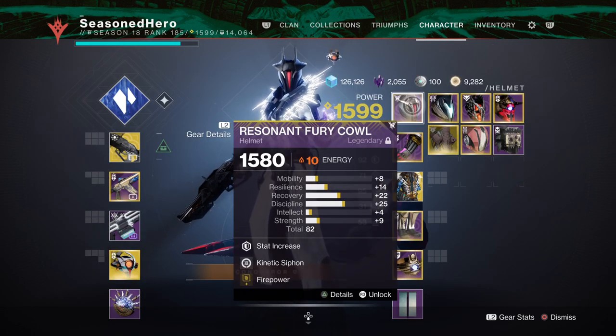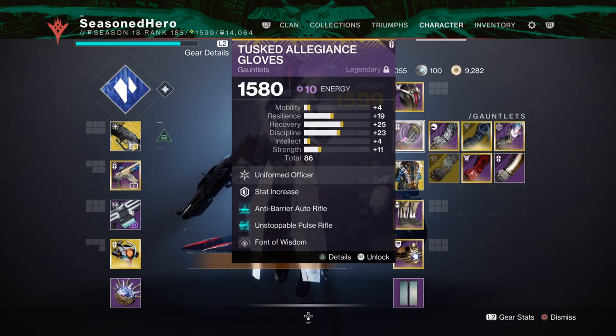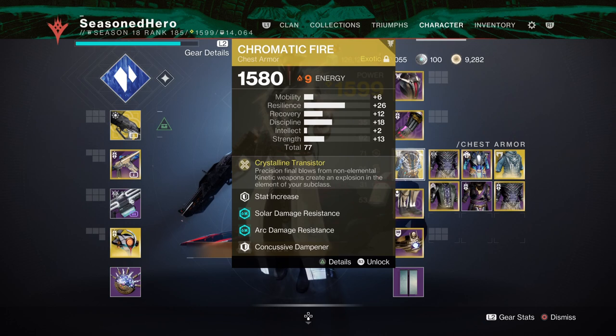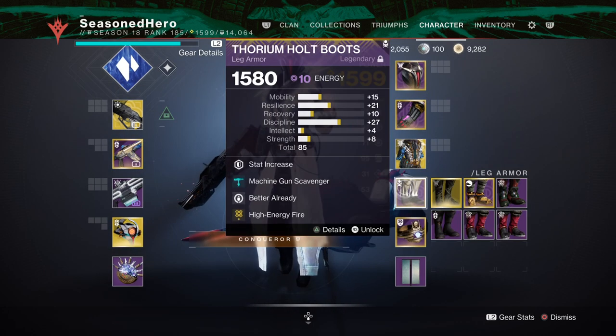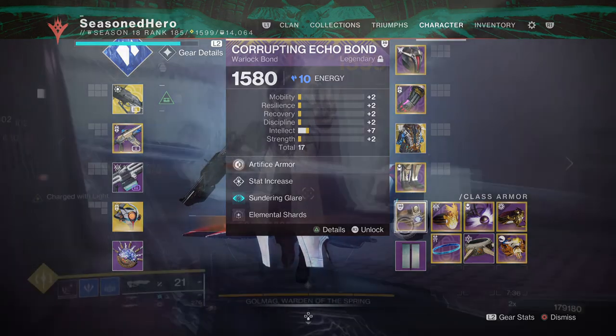For the helmet, we have Minor Resilience, Kinetic Cycler, and Firepower mod. Army of One and Thunder Coil mod on the arms. Chest has Resilience, Thermal Solar Plating, Concussive Dampener, and Elemental Charge mod. Legs have Resilience, Machine Gun Scavenger, Better Already, and High Energy Fire mod. The bond has Minor Intellect, Sniper's Glare, and Elemental Shards mod.